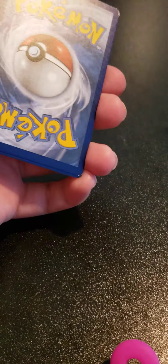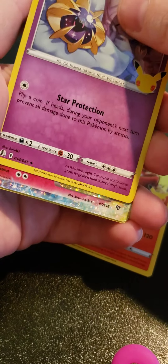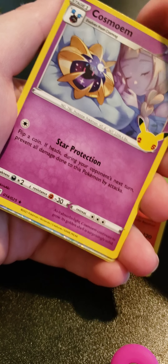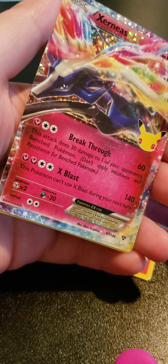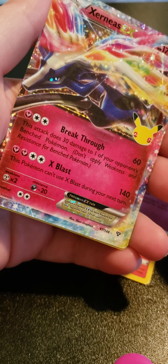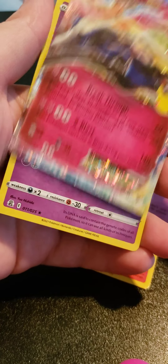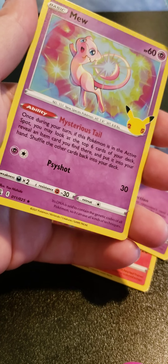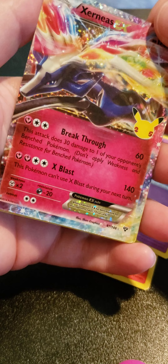We have one more pack after this. Fourth Celebrations pack: Ho-Oh, Cosmog again — I keep getting those two for some reason. Ooh, I don't have this card — nice! Yay, that makes me so happy. I think it's one of the secret rares for Celebrations. And then we got Mew — that's epic, that's so pretty. I'm happy! I can put that in a sleeve in a minute.